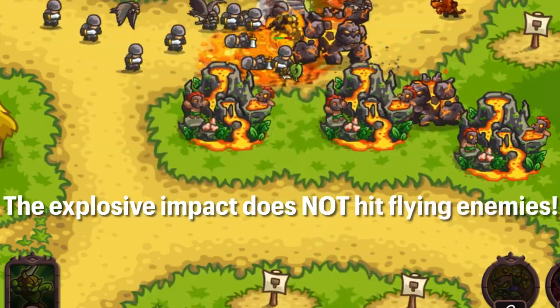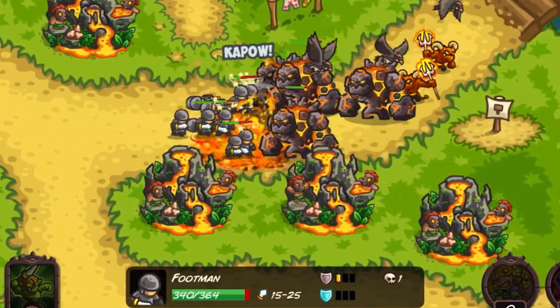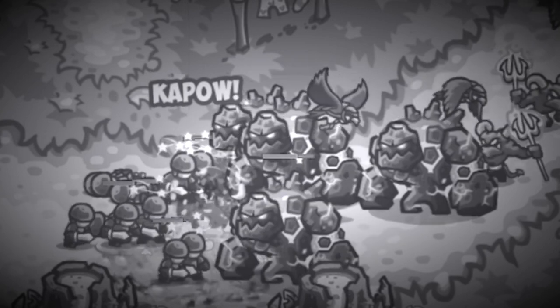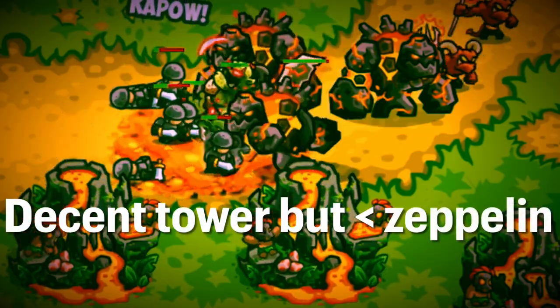Additionally, look at this — the biggest weakness: these explosive blasts do not splash up to flying enemies. And if I'm wrong on any of this, please post it in the comments so I can pin it or make a correction video. Overall, not a bad tower.